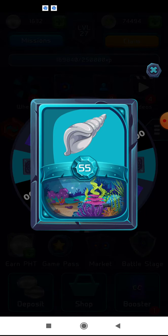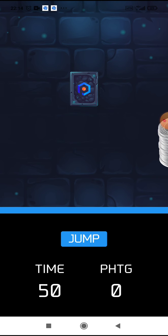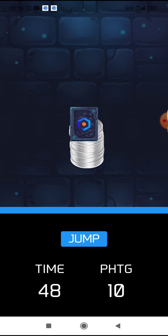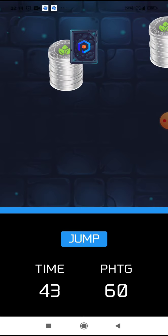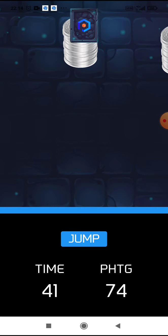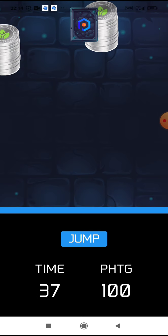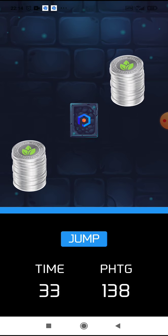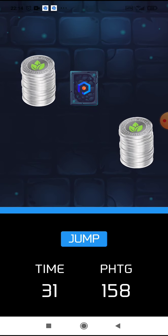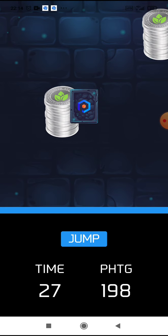I tap a card — on a daily basis I have three attempts. In this game you must match a card with Phonel Greens, and when the match is complete you gain points. In this play you can get about 400 Phonel Greens in each attempt.